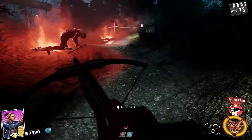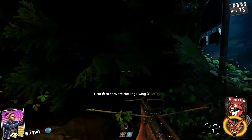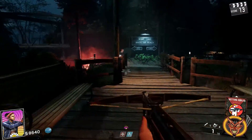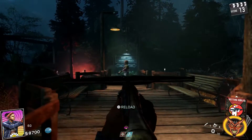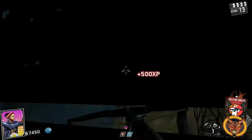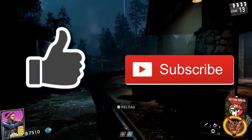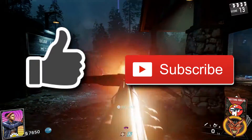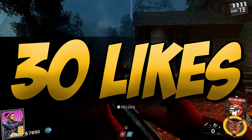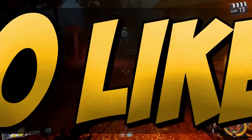Hey, what is going on guys? SlickJoe here. Hope you guys are having a fantastic day and welcome back to another video. Today I'm going to be showing you guys how to unlock the Vlad Crossbow Wonder Weapon in Rave in the Redwoods. It is a really awesome gun and the way you unlock it is super cool and kind of funny. So if you enjoy this video and want to see more guides like this one, be sure to leave a like and subscribe. Let's see if we can hit 30 likes on this video, so smash that like button and let's get right into it.